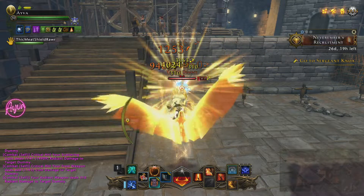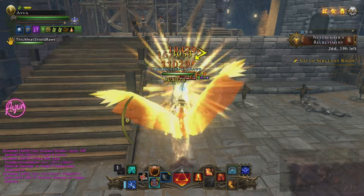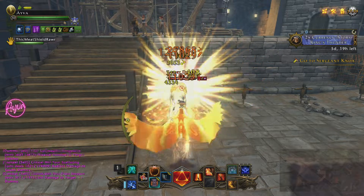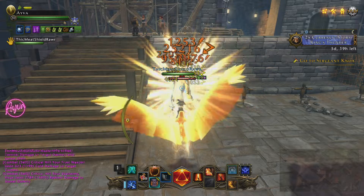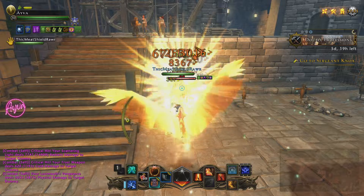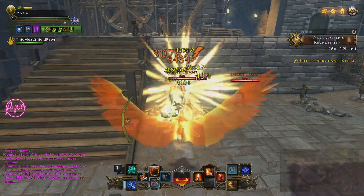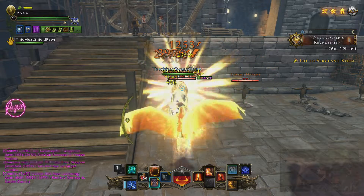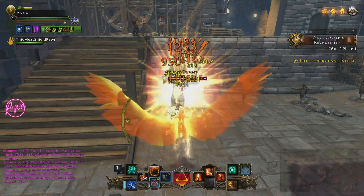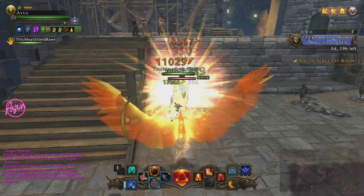That means you're getting your daily every 30 seconds. You have to be in combat for these things to take effect, and you can build it faster or slower. Once you get really good at it, you can really build dailies fast. Every two dailies, you'll be able to get that Burning Set bonus proc, and that's going to give you the extra AP gain — but it won't happen every time.